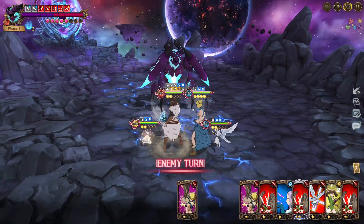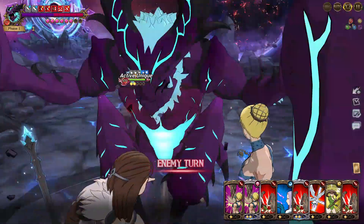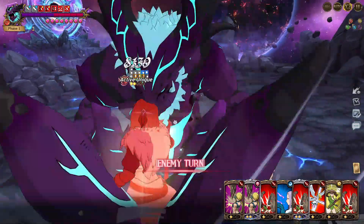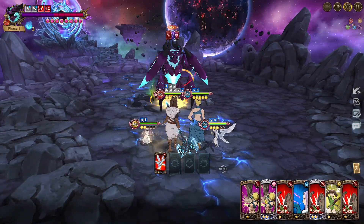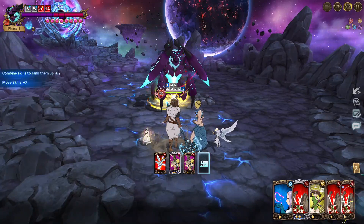We got a lot of attacks from the attribute advantage units — very good. You just have to get lucky. If you're lucky enough, you could do it in one go. Here, let's use these three attacks — we already have eight, two more to go.